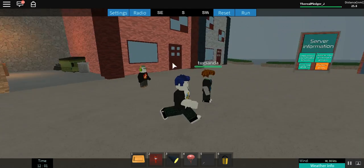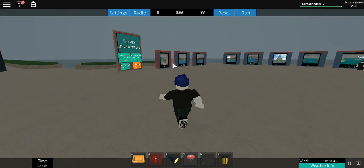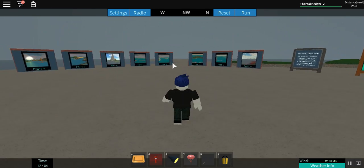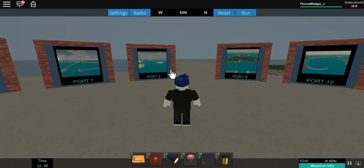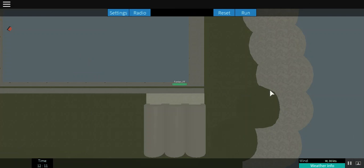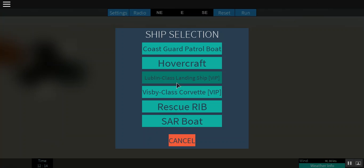Guys, welcome to another video on my channel where today I will be playing Dynamic Ship Simulator with Faller FF. He's at port 8a to get the hovercraft, so let's go — I know the hovercraft is the best.